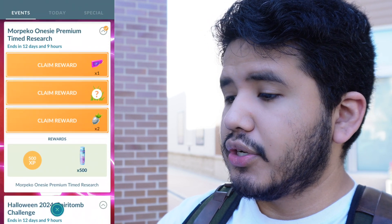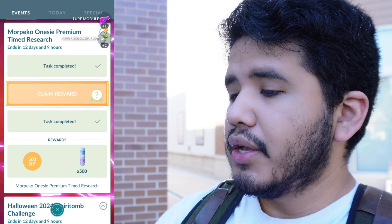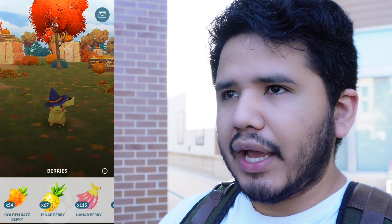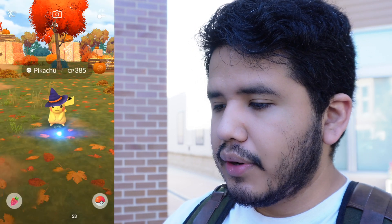I want to go ahead and complete this Morpeko onesie because apparently it gives you like a branching path. So here it is - Witch Hat Pikachu! Witch Hat Pikachu is back from, I think it was like 2019 or 2018 or something like that. It's a very, very old costume Pokemon. They finally brought this one back - very, very cool.